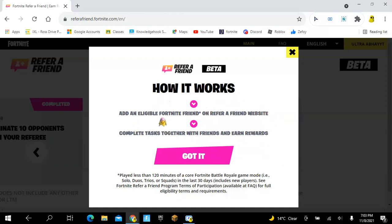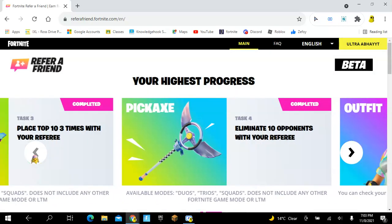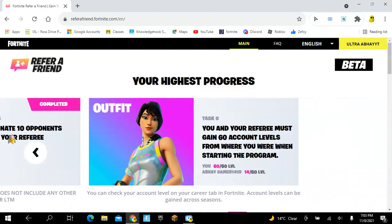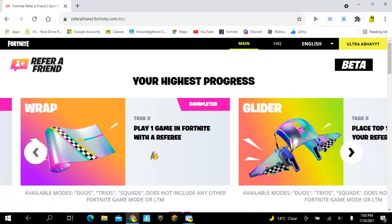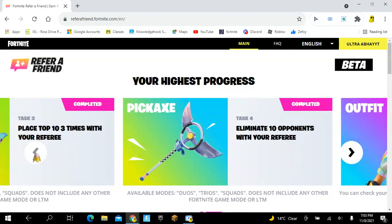It will show you how it works — find an eligible Fortnite friend on the refer a friend website, complete tasks together with friends, and earn rewards. Press 'Got it,' and now you can see that I've already completed all the awards.